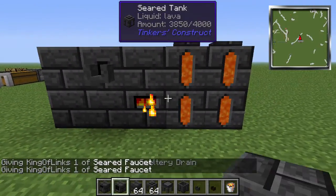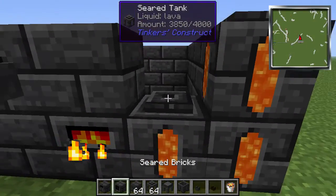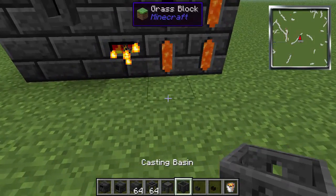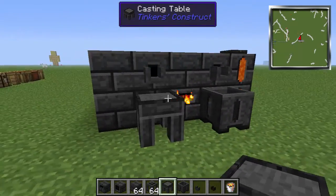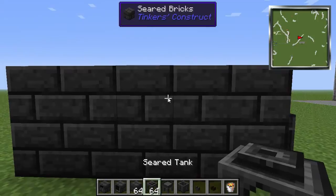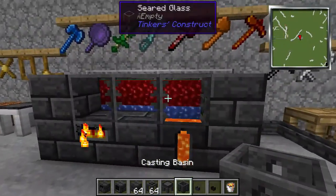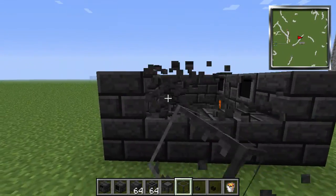I'm going to put in another smeltery drain just to show you guys some things, then put a casting basin on this side and a casting table on this side. Now you're ready to go. You can also put the seared glass so you can see inside the smeltery.